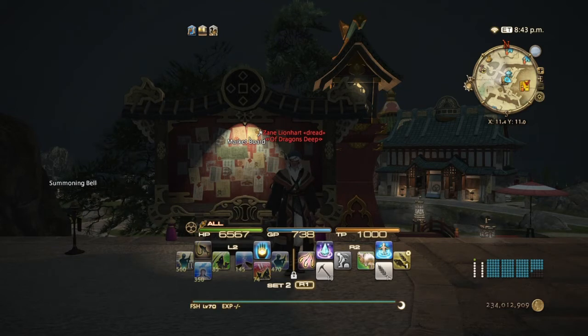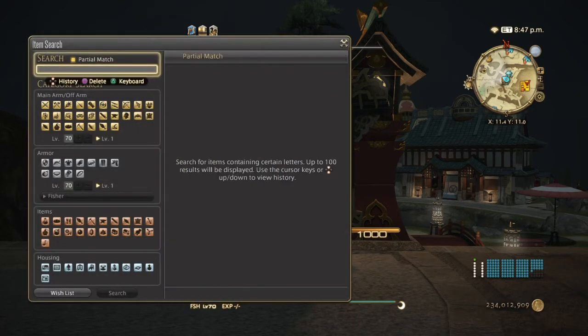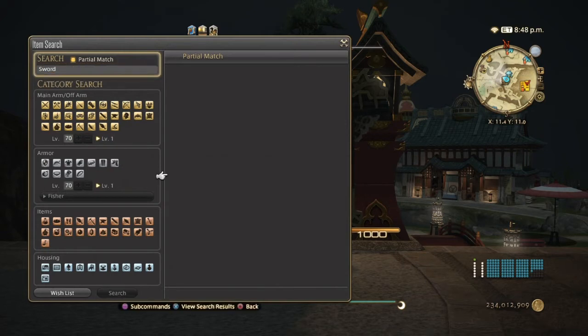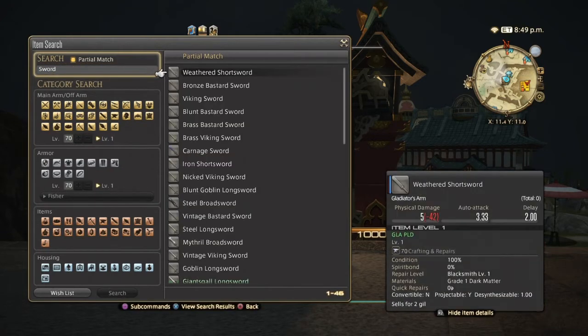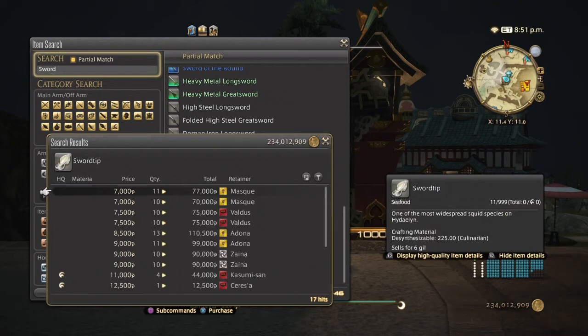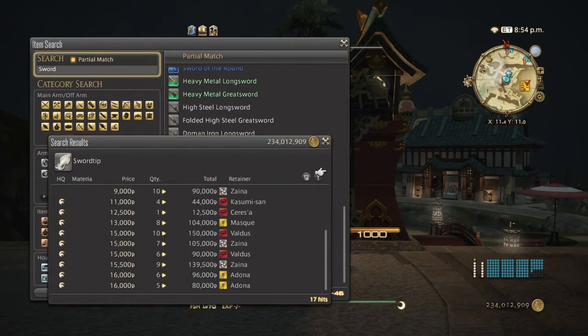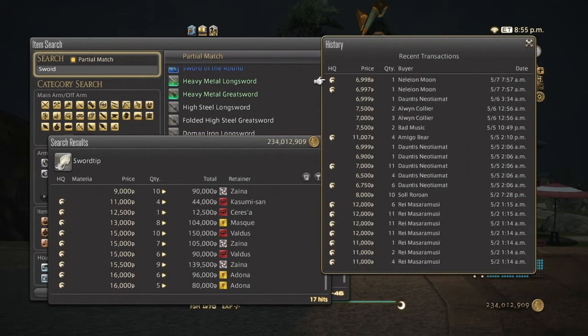First off we're going to look at the sword tip fish, which is basically a squid used for the tempura platter recipe. A quick disclaimer: I'm on Gilgamesh, so don't take our prices too seriously — make sure you check your market board on your server. Sword tip fish are very expensive on my server: normal quality goes for seven to nine thousand gil, and high quality eleven to sixteen thousand. They've been selling pretty decently so far in May, mostly high quality.